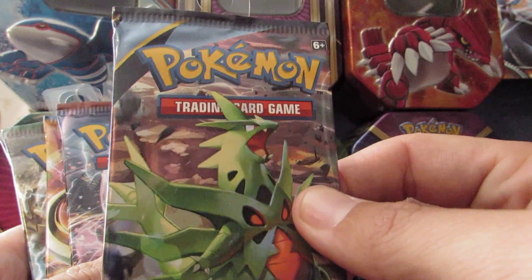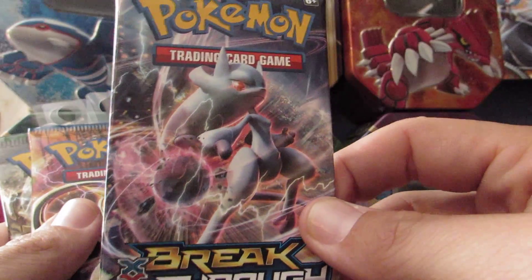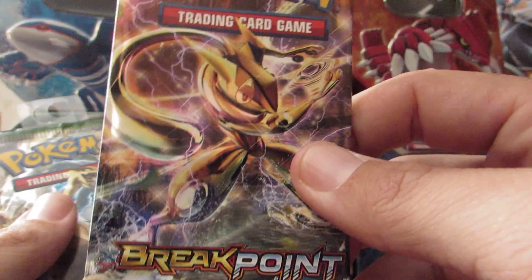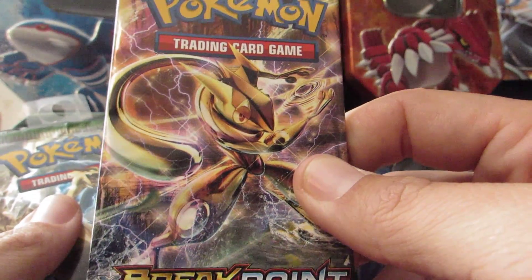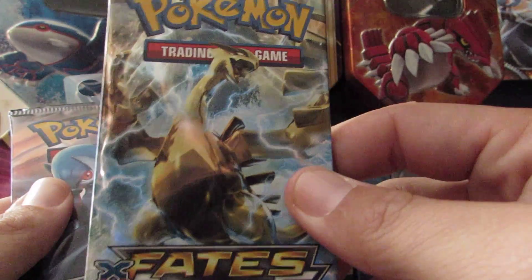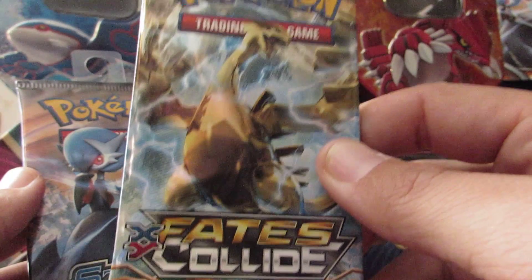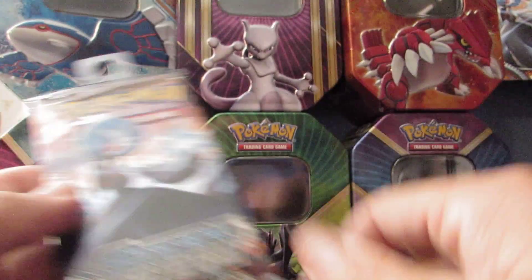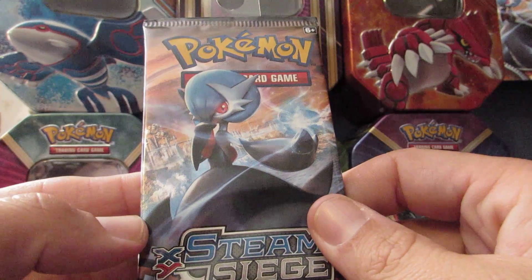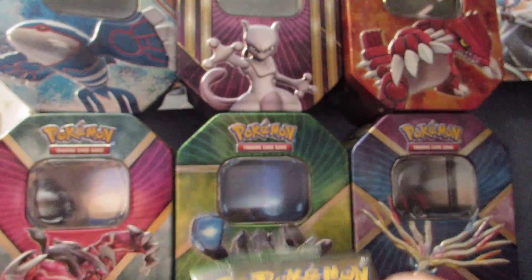We have Ancient Origins, and that's Mega Tyranitar. Then we have a Breakthrough Pack, and that's Mega Mewtwo Y. And then we have a Greninja Break Breakpoint Pack. Then there's a Lugia Break Fates Collide Pack. And then we have a Mega Gardevoir Steam Siege Pack — that's actually a Shiny Mega Gardevoir.